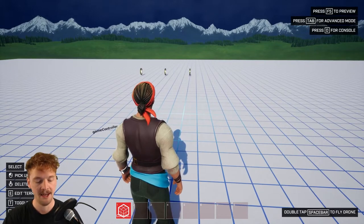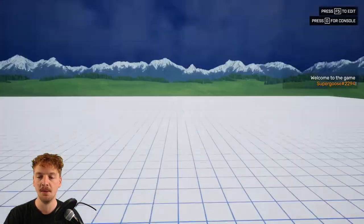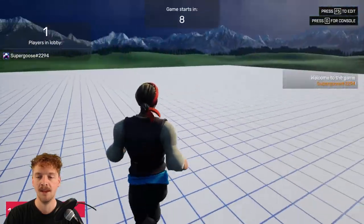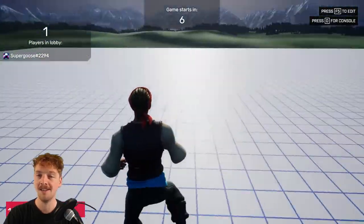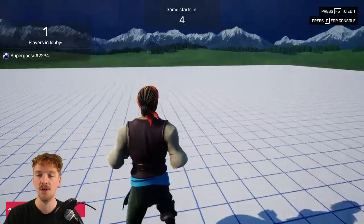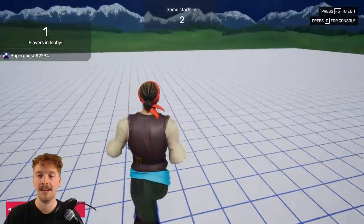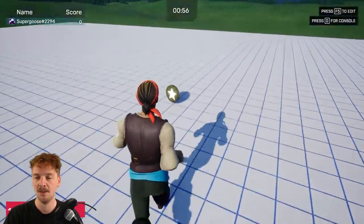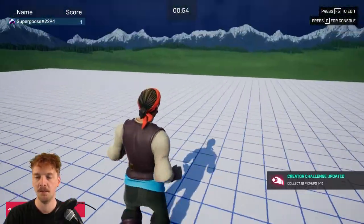I can test out my game mechanic by pressing F5 on the keyboard or holding down start on the controller. Now that I'm in my game, I can see that it starts with a short lobby — it counts down from 10 seconds and allows people to gather, and then items are spawned at one of the three spawn points.